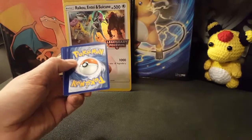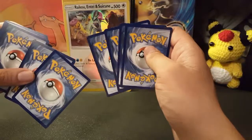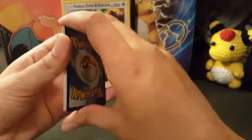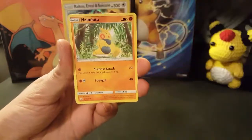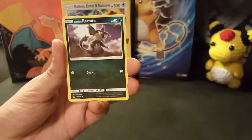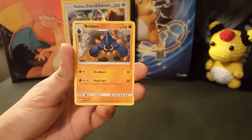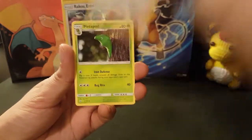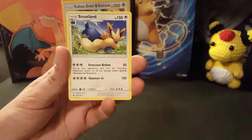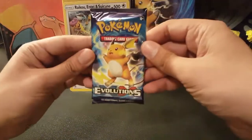Oh no, another dud. Okay, that's fine. I haven't opened the base set yet. Look at that - the print in the Sun and Moon base set was not too fantastic. But I do have the Ultra Ball, which I'm happy about. So Cutiefly, Makuhita - yes, Hariyama is one of my favorite Pokemon in Pokemon Go. Sandile, Water Type Energy, Boldore, Lily, Metapod, Shellder, and a Stoutland. Stoutland is one of my favorite Pokemon, so that is a plus for me.